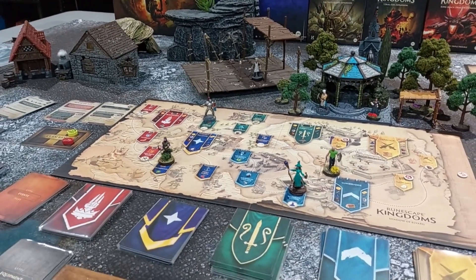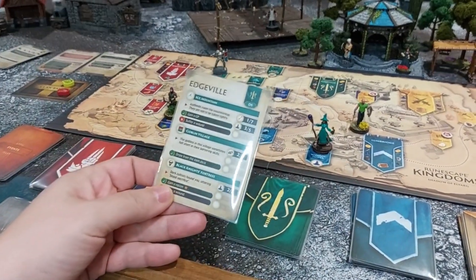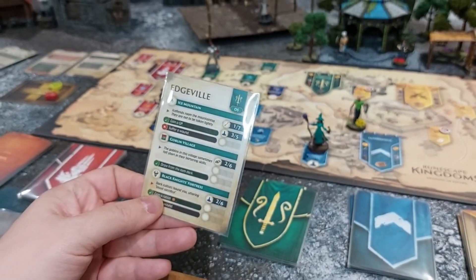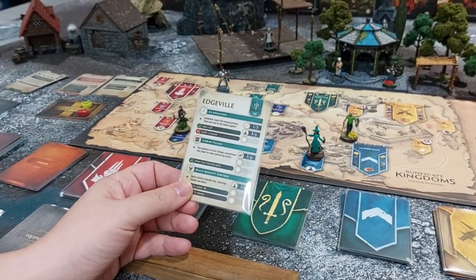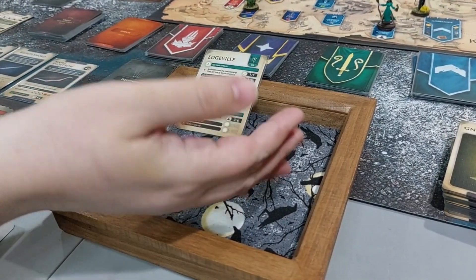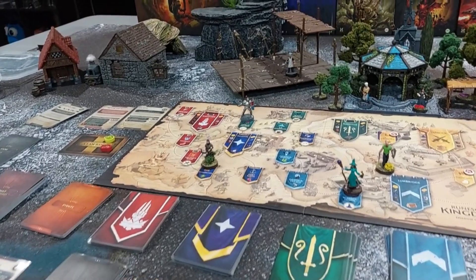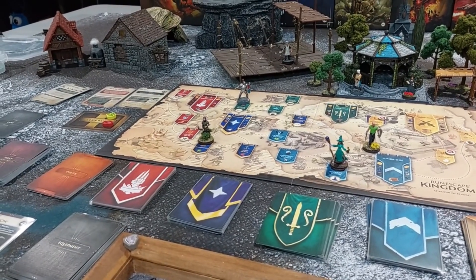Mike explores at Goblin Village and draws a card. The goblins sometimes fall short in their bartering skills — it's a thieving test at skill 2, and Mike is the same level. He rolls two dice and needs to beat a 6. He fails, but gets a skill in thieving — one away from skill three. He discards a building material to get a skill in melee, bringing him to skill three.